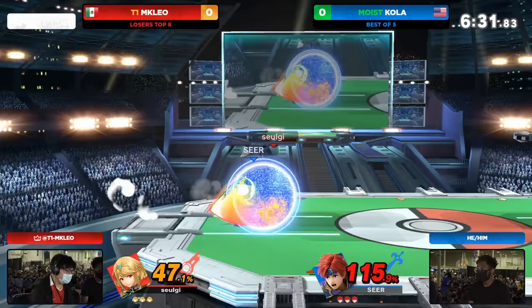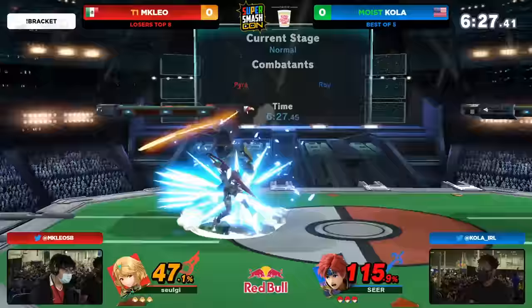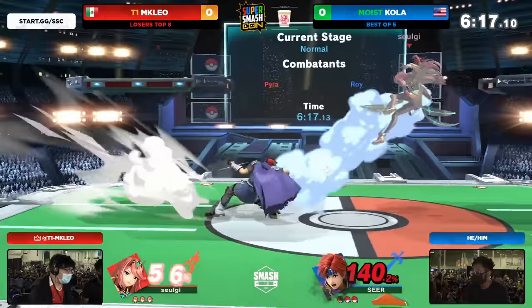But this is the back and forth that we've seen from Kola before too, especially with the damage output that Roy has. And it's very interesting to see because Leo — ooh, the double parry into the turnaround depth. We're out here trying to win this tournament. Oh, he's not wasting any time. That's what I mean — Leo always making sure that he can make serious business out of you.